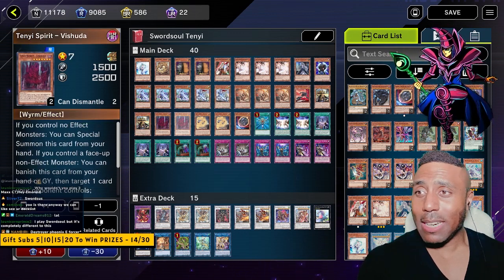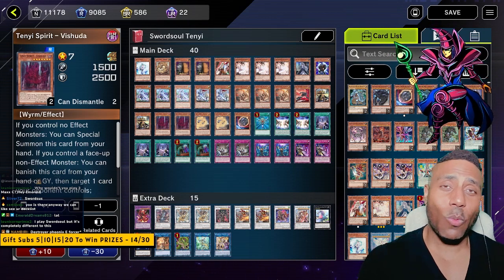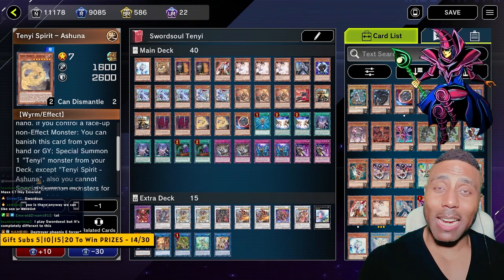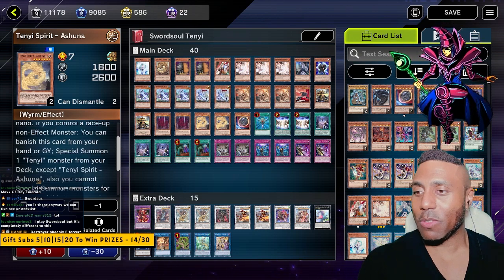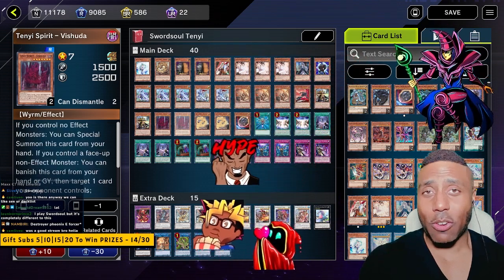We're also playing Tanyu Spirit, Vishuddha, and Ashuna. Vishuddha — you can banish it from the grave and send one of your opponent's cards from the field back to their hand. Ashuna — you can banish this card and special summon one Tanyu monster from your deck, which would basically be Vishuddha in defense position.